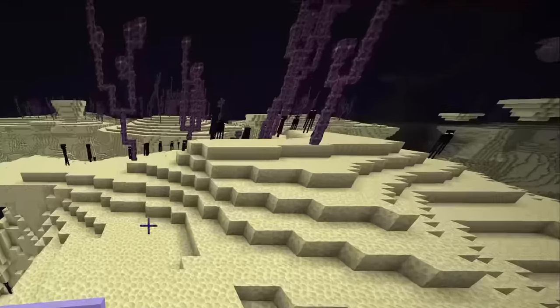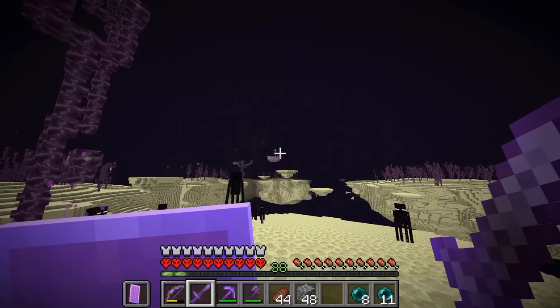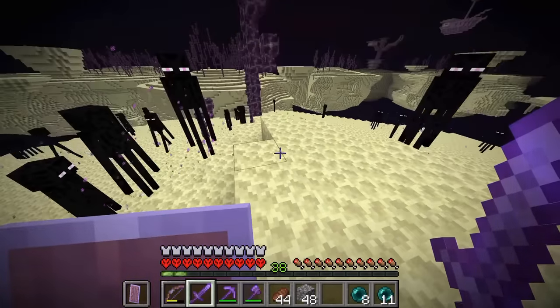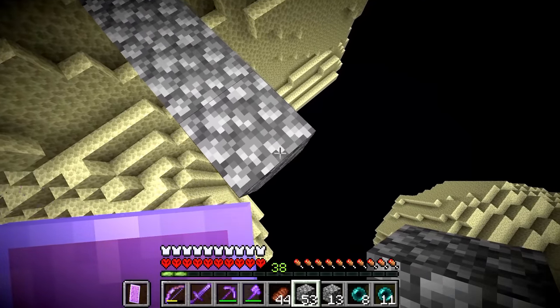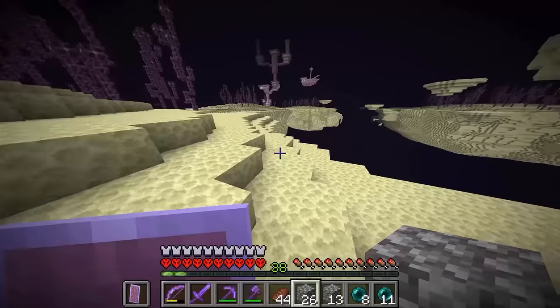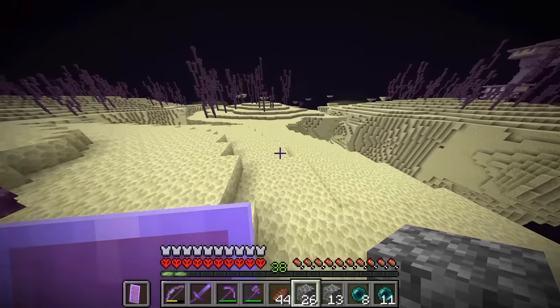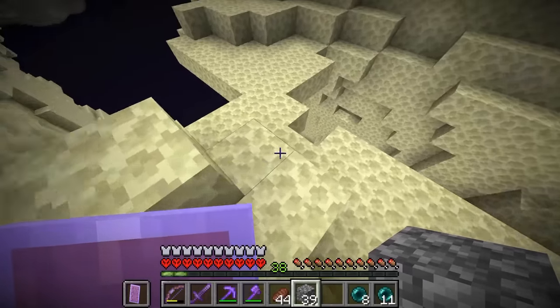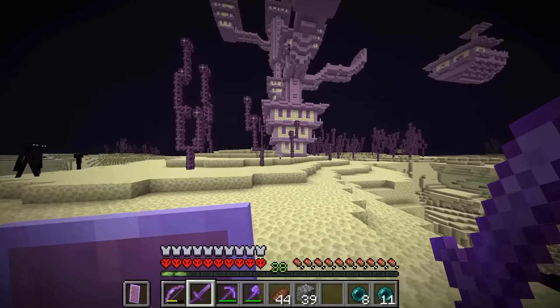Now we have to go find an end city. And I see one over there — that ship there, that's where you get the elytra, isn't it? Yes, that's literally it. I'm fairly certain that's it — that's where we need to be. Please no endermen, knock me off this. I'm so nervous. I'm so certain that's it there. We just need to go to that ship and we get the elytra. It's time to take on our very first end city.